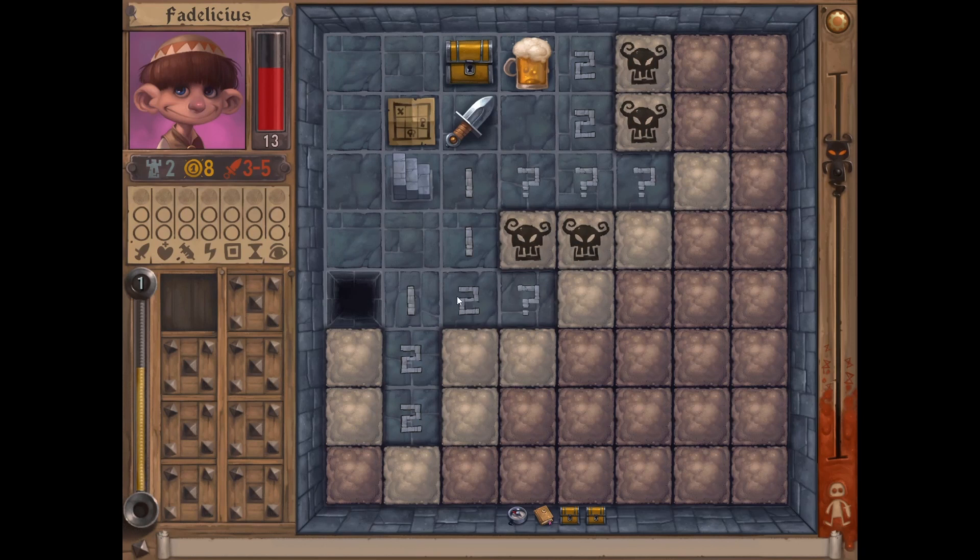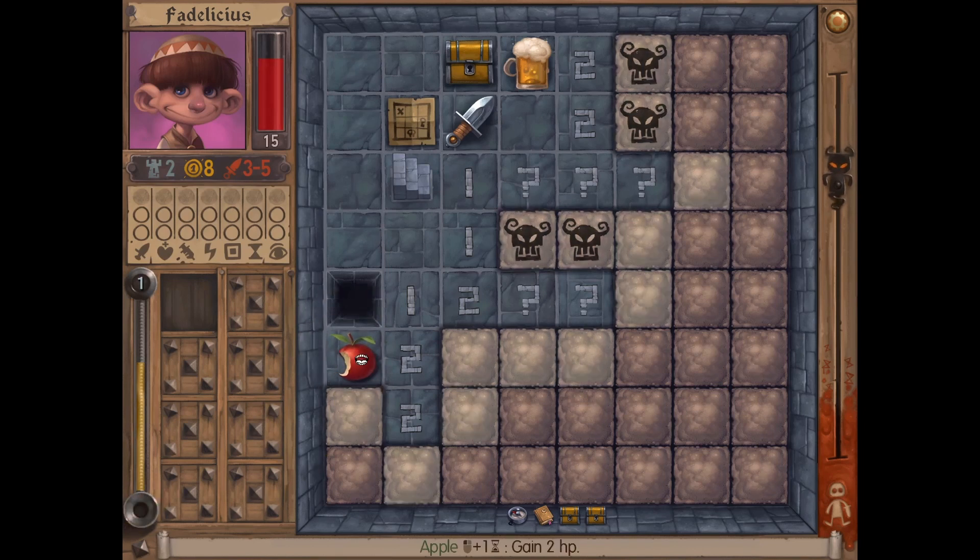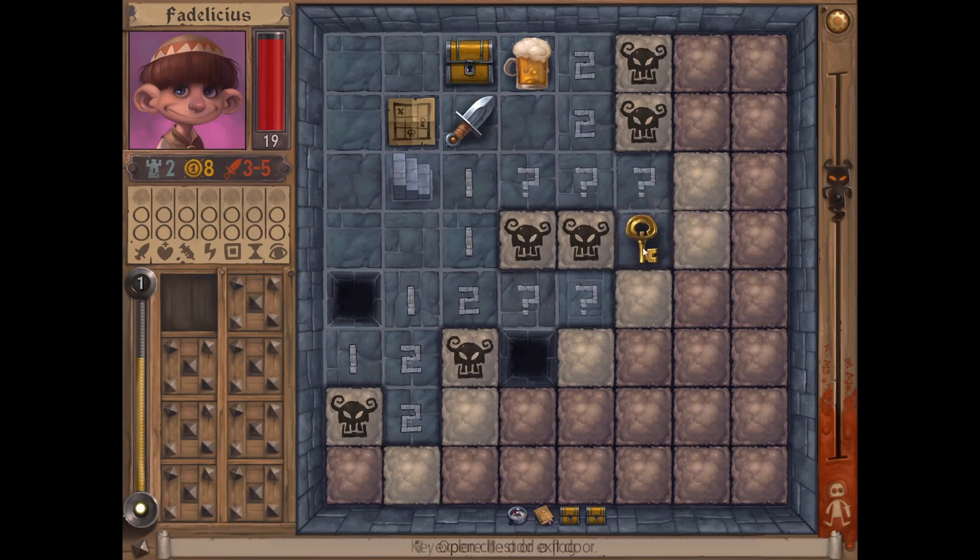This is a two, so this is a one and maybe a two. This is a one, so this has to be... oh no, this could be one as well. Open that up. So this is a one, so this has to be one. This is a one, so this has to be one. This is a two, so this is three. God dammit.